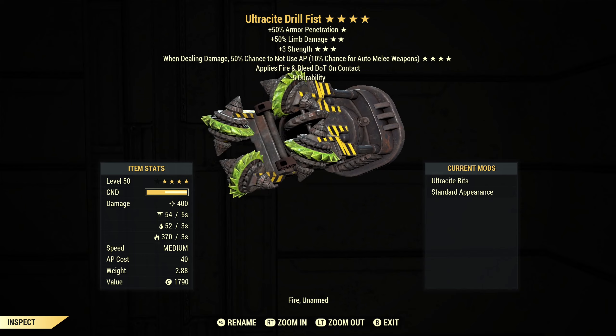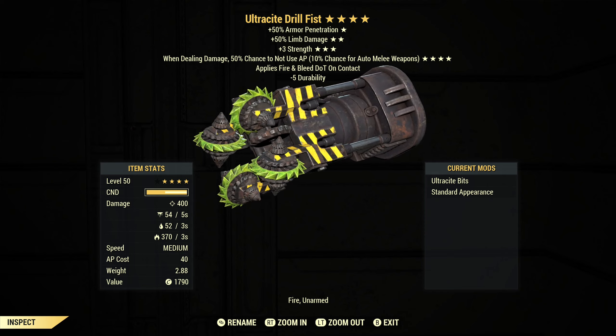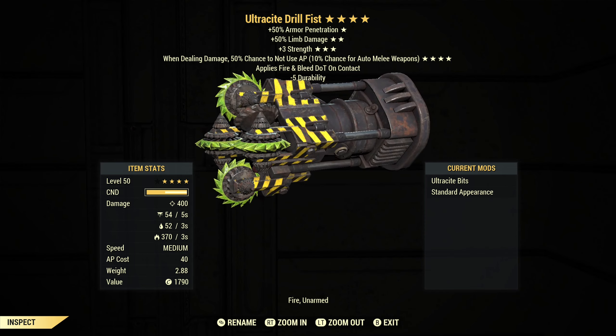That's what actually gives it the color — the green color on the bits. If I didn't have that mod on it, it would actually just be a rusted metal color, just like everything else.